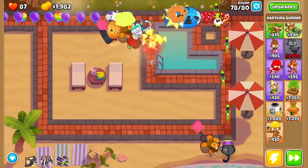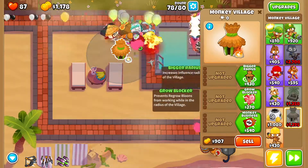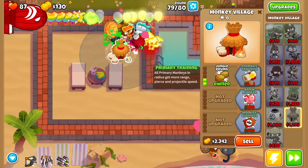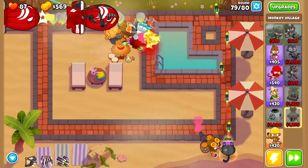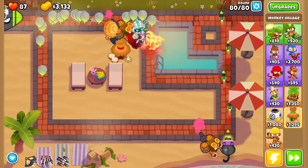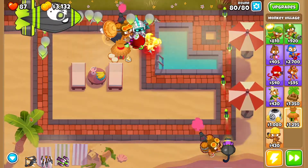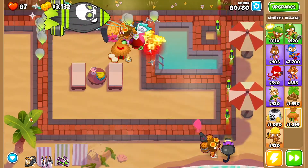Then get yourself a monkey village — drop it right next to this group here — and go Bigger Radius and Jungle Drums. That should be more than enough to beat the game, so let's just see it through. For round 80, feel free to use all your abilities to clear it up faster, but even if you don't, you're good to go.